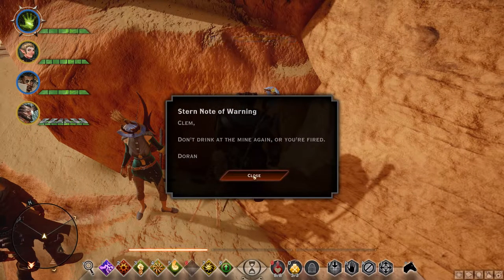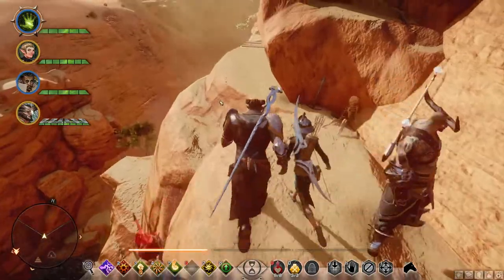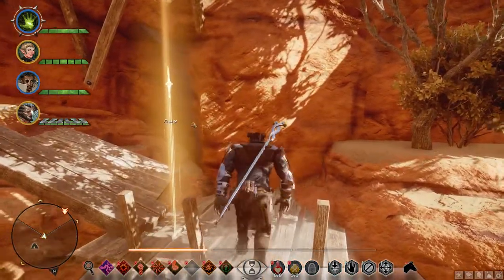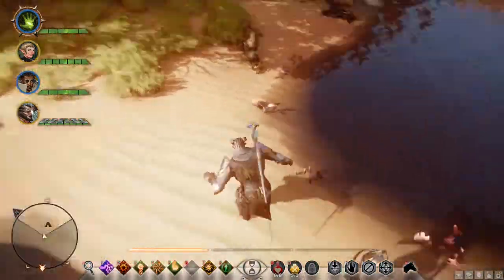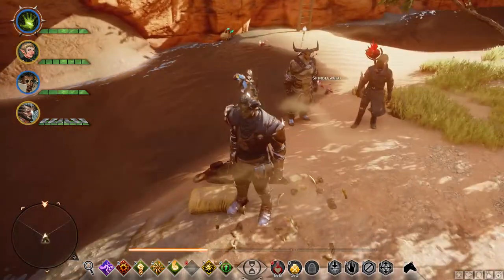A note of warning: 'Clem, don't drink from that mine again or you're fired — Doran.' All right, let's climb back down. Oh, there's the landmark! There's a shortcut — scratched into the wood: 'Can I get you a ladder to get off my back?' An almost illegible note: 'Jeanette, be careful bringing back equipment from the university. Marcus saw some dangerous-looking folks skulking about in the caves near the road — bandits, brigands, or anti-intellectuals of some ilk. Better to be safe than sorry. Frederick.' Oh, it's the same guy again — and your friends are dead.